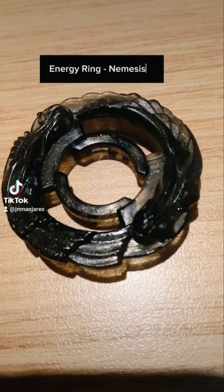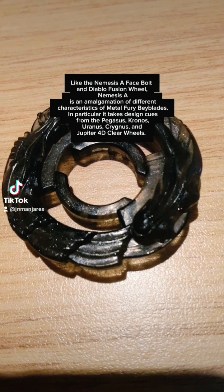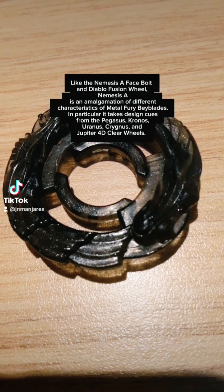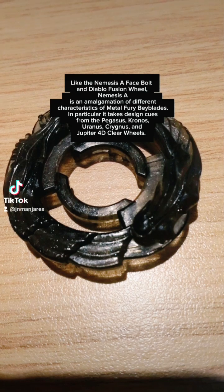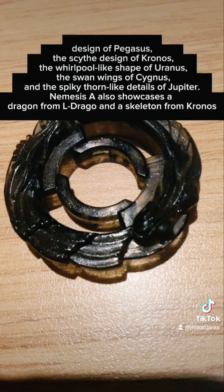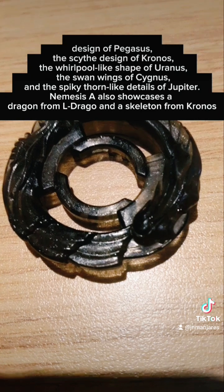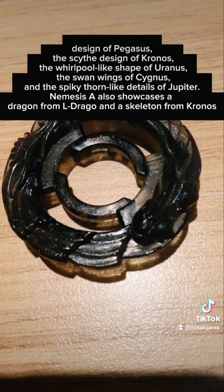Energy Ring: Nemesis X. Like the Nemesis Face Bolt and Diablo Fusion Wheel, Nemesis X is an amalgamation of different characteristics of Metal Fury Beyblades. In particular, it takes design cues from the Pegasus, Cronos, Uranus, Cygnus, and Jupiter nuclear wheels — specifically the design of Pegasus, the scythe design of Cronos, the whirlpool-like shape of Uranus, the swan wings of Cygnus, and the spiky thorn-like details of Jupiter. Nemesis X also showcases a dragon from El Drago and a skeleton from Cronos.